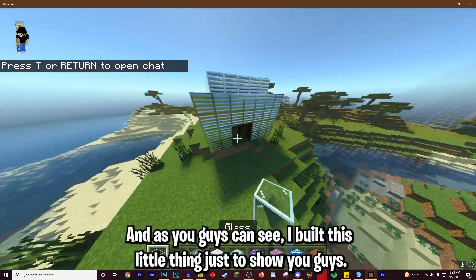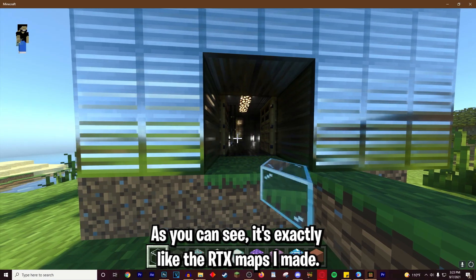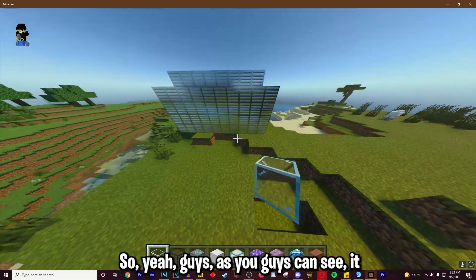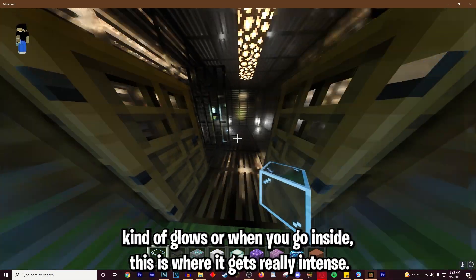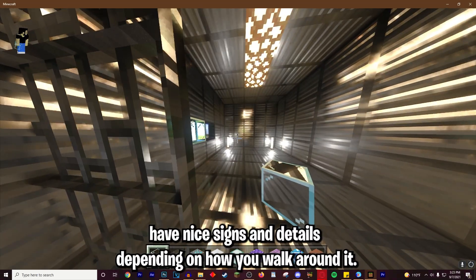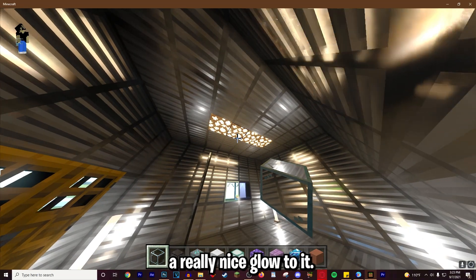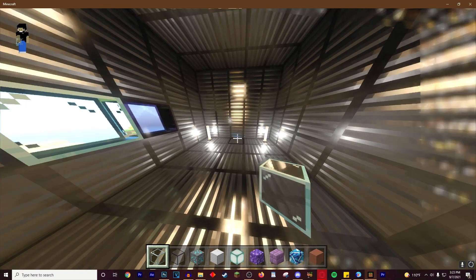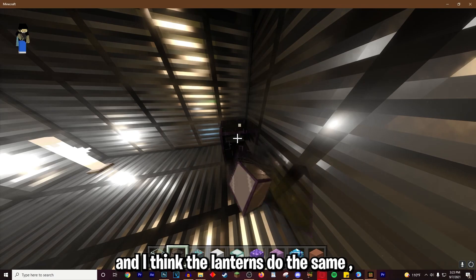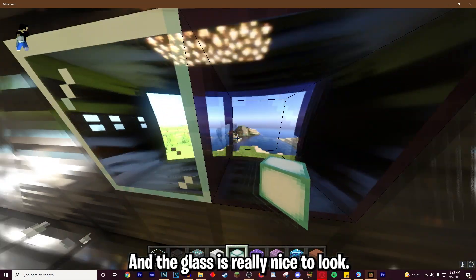I'm on another world I built just to show you guys. We got the iron block — as you can see it's exactly like the RTX maps. When you go inside, this is where it gets really intense: the iron bars have nice shines and details depending on how you walk around. The glowstone up there has a really nice glow, same with the end rods — they kind of glow on the iron block and get darker. The lanterns do the same thing too, so it's really, really nice.